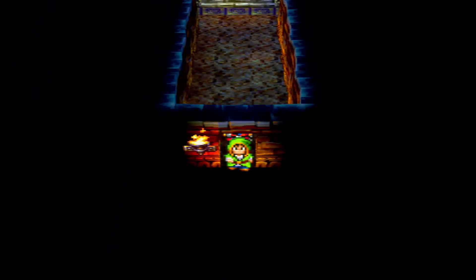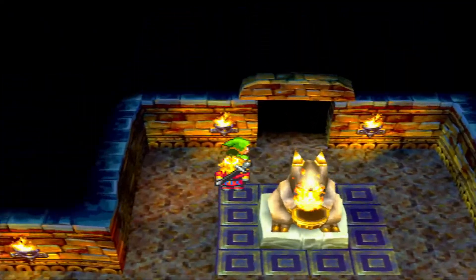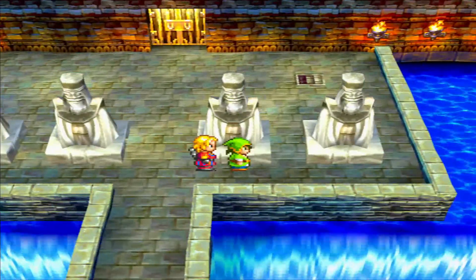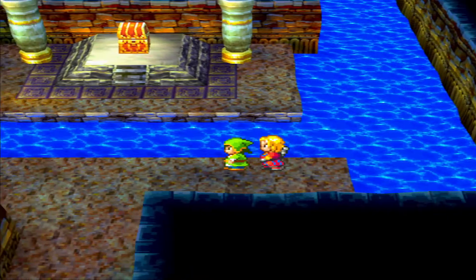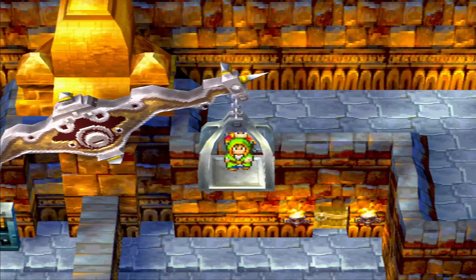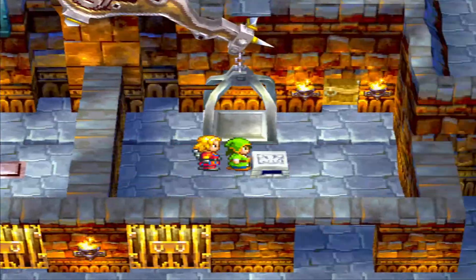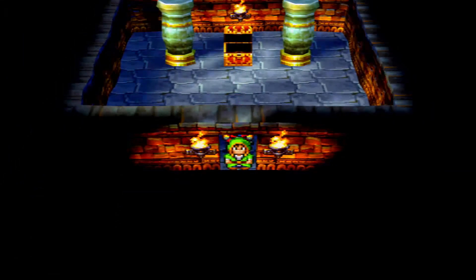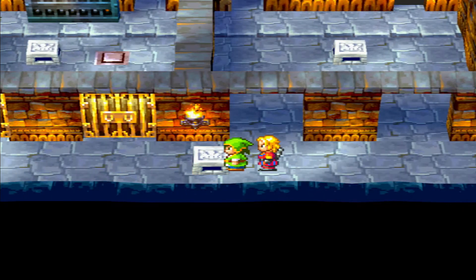It doesn't look like we can loot the helmet, so let's just go to the next spot, which is probably down this area right here. It looks like we just head down this staircase and we probably got to loot all these chests. Once we come here, we've got to go left and go down this other set of stairs. I got 10 gold — that's cool. We could probably push this into that lift, but it doesn't really matter at this point.